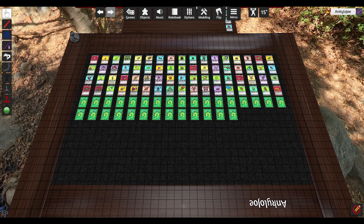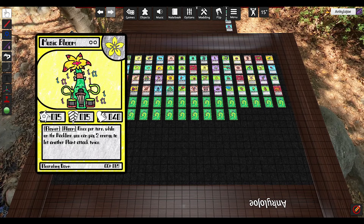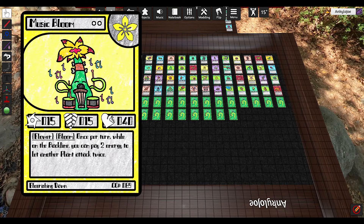I'm just going to jump right in. These card showcases usually take about 20 minutes, so however much time I can scratch off, the better. So we ended off with Gordian last time. Next card is Music Bloom, or I guess the first card for today. Music Bloom is a Bloom card.